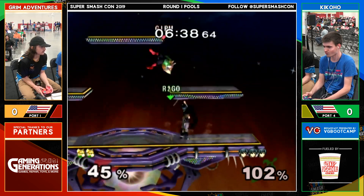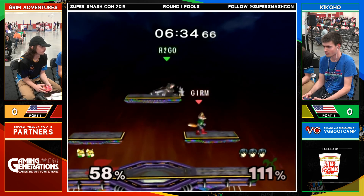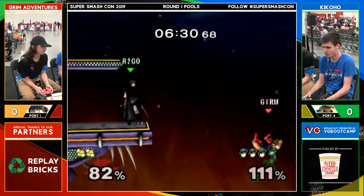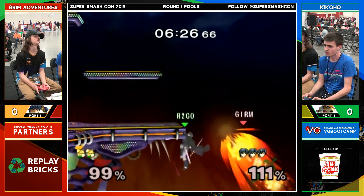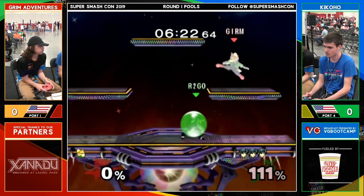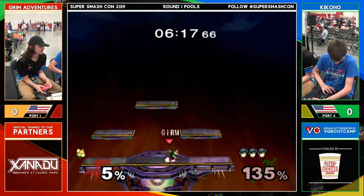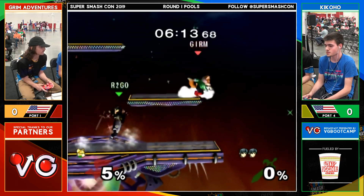I think the dash up smash would have been the better option. Not a bad F2. Honestly, Marth's F-tilt is slightly faster than his forward smash, and it covers kind of a different range. Nicely done from Kikoho — good edge guard. It doesn't have more range, but it covers a different arc. So you can actually hit him sometimes with forward tilt where you wouldn't be able to hit him with forward smash.